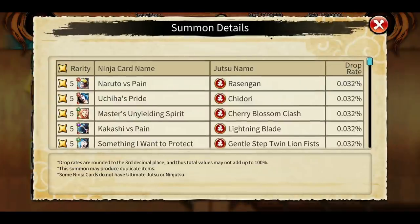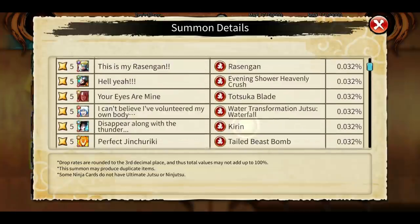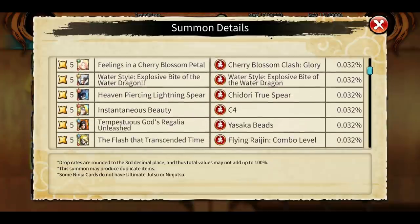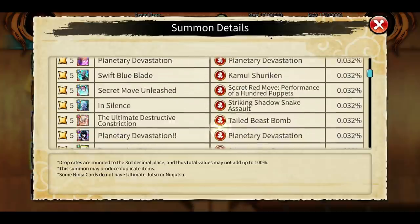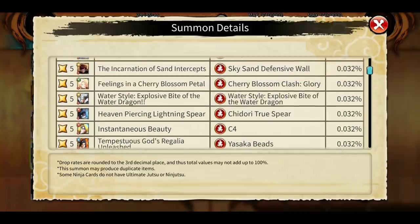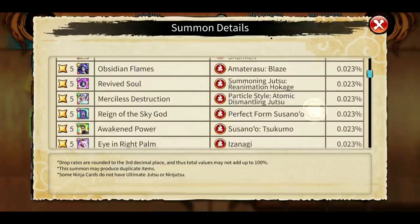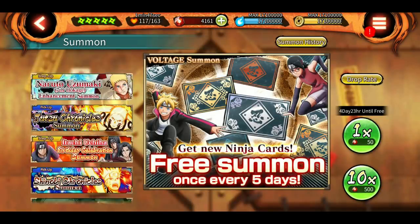Also guys, ticket summons and voltage summon have been updated, so they have added a lot of new ultimates. They've added a lot of rekit ultimates - we have Naruto V1 rekit, Gai Sensei rekit, Gaara's defensive ball, Deidara's ultimate, Itachi Yasaka beats, Minato's. A lot of ultimates have been added to the ticket summon, so that's a good thing. Same goes for voltage - I think they have the same amount of Shinobis in there, or this one might have more.